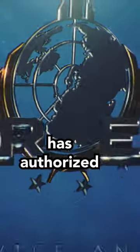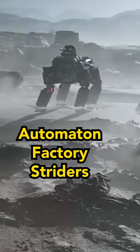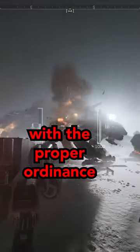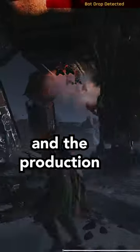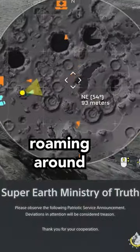Super Earth High Command has authorized the following intel and location report on the new Automaton Factory Striders. The new unit is heavily armored so it moves slowly, but the armor plating on the sides can be destroyed with the proper ordnance. Its offensive capabilities include a high-powered top-mounted energy cannon, two front-mounted machine guns, and the production and deployment of four destroyer units about once a minute.